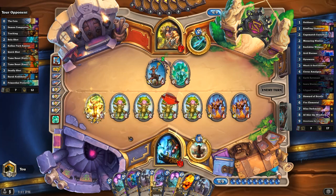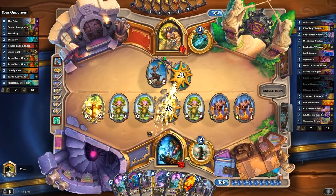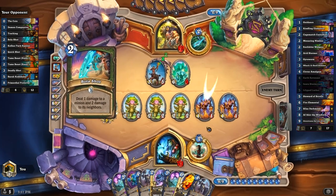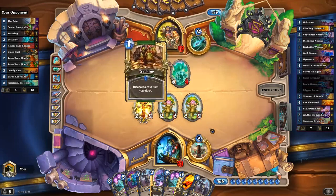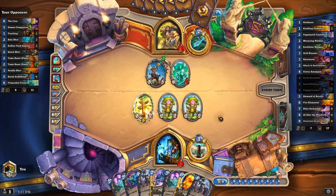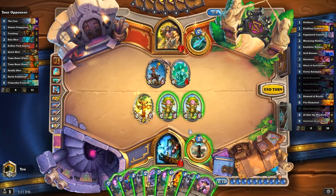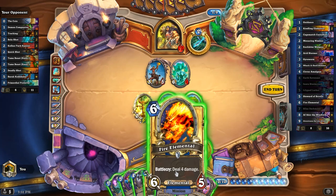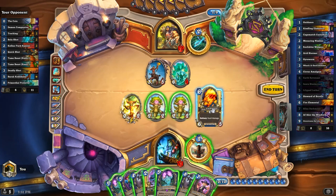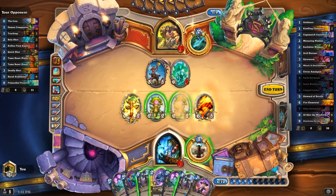He's gonna Grand Slam next turn. Need to trade one of these in so we can actually play something. This is 4 burst, this is 4 burst, so we need to get him down to like... How much can we do here? It's 3, 6... So he's clearing. He 100% plays the Grand Slam next turn. I wanna hit face — steal as much as we can right now.